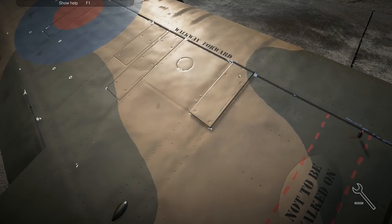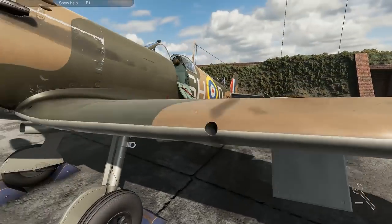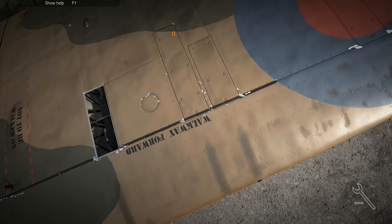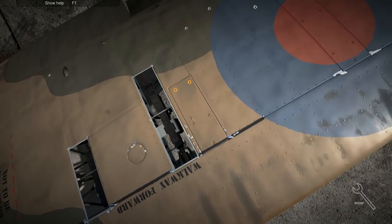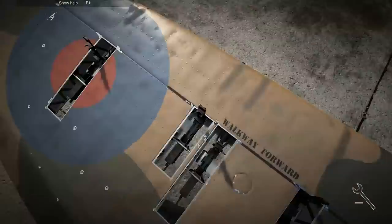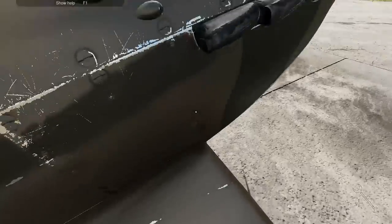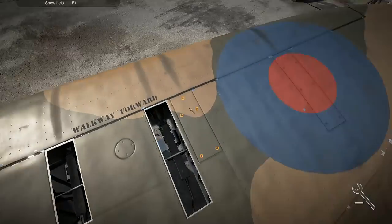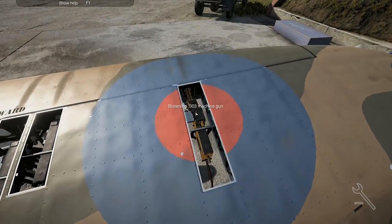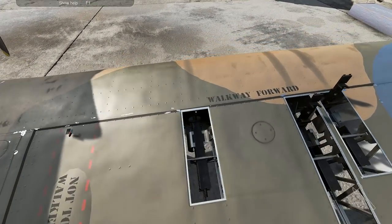Let's take off all the gun ports on the upper guns. It says you're not allowed to walk here, so technically I should be walking along here as I fall off the wing — that would probably be something I would do knowing me. Alright, here we go, take the upper door off again. This process is very tedious and I don't really have a lot to say — it is kind of early in the morning for me when recording this.